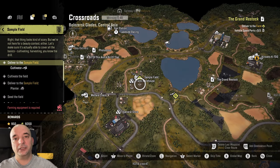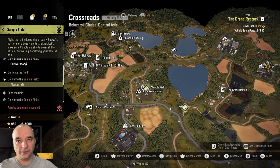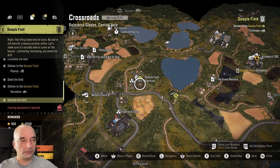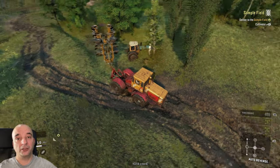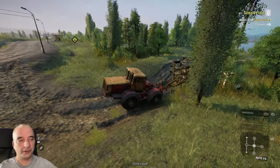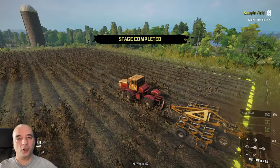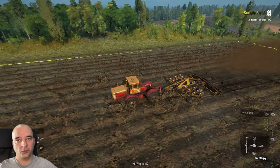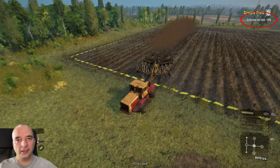The Sample Field contract requires a couple of things — it's actually meant to teach you how to take care of a field. First, you need to cultivate the field. You'll find the cultivator just around the corner from the field. Once you connect it and drive over the field, the cultivator will open up and you can start cultivating. The whole process requires you to go up and down the field until there is no more to cultivate. You also have a meter in the top right-hand corner to tell you how much you've done and how much is left.